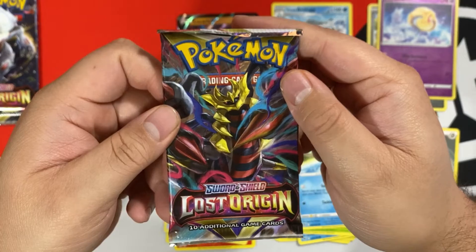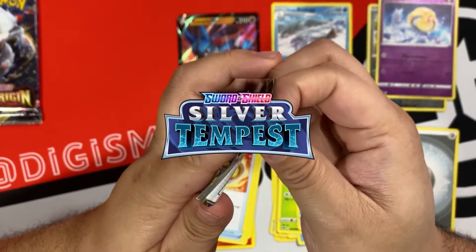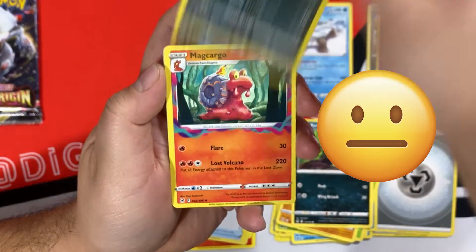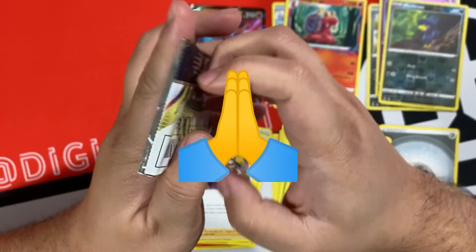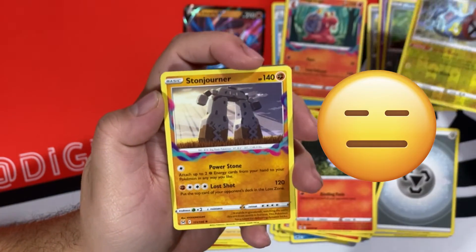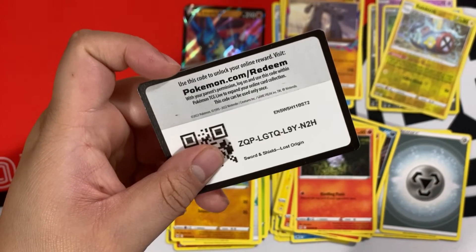Alright, time to open the newest set, although it's not that new anymore because Silver Tempest pre-releases next week. Reverse Murkrow, and a non-holo Mag Cargo, and code card. Alright, please, can we get some last pack magic? Electric is our reverse, and we got nothing out of Lost Origin. Here's the code card.